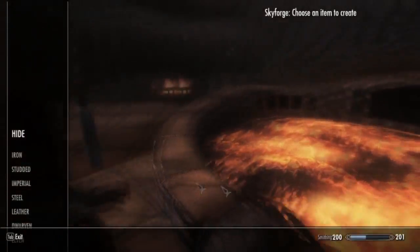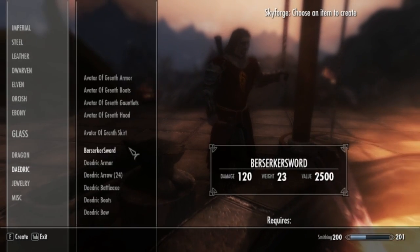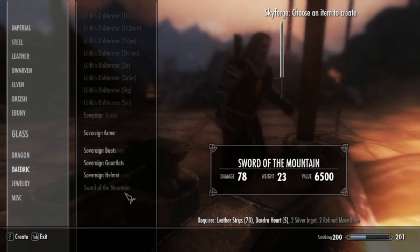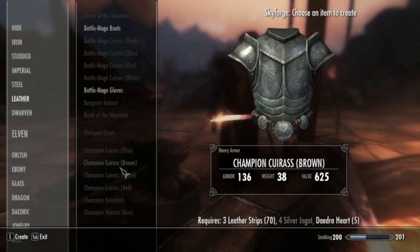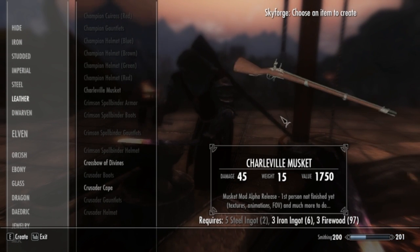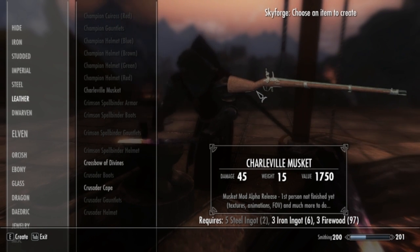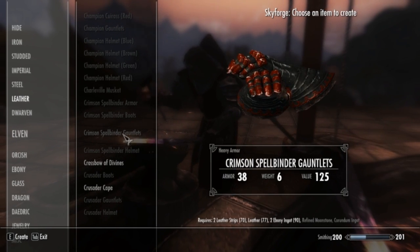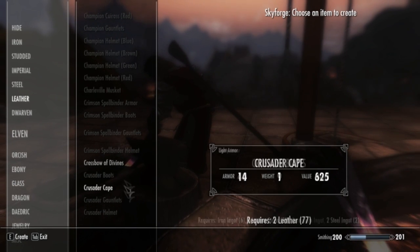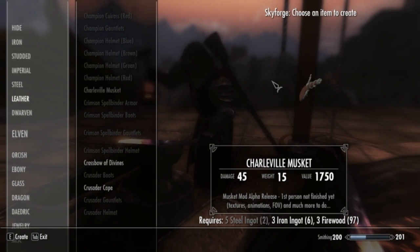Head over to the forge — not Daedric, it's under Steel. Scroll down a bit and you'll see the musket right there. With modders who just port over weapons and don't even bother adding sounds or adding them to the forge — you have to use console commands to get them — but this guy actually added it to the forge, so you know he's actually going to keep working on it, which is nice.